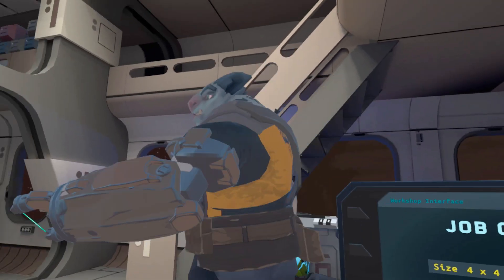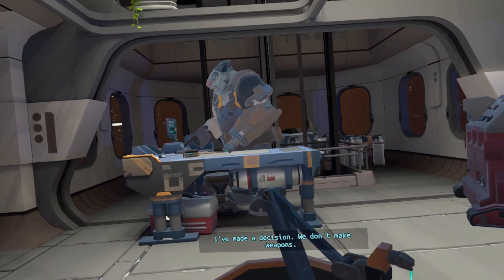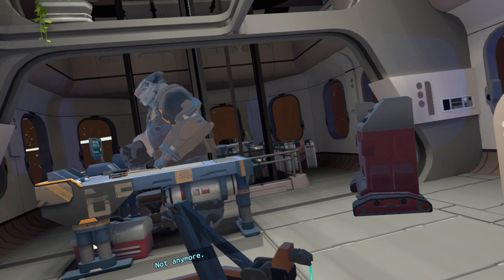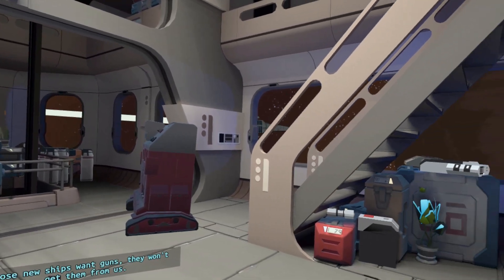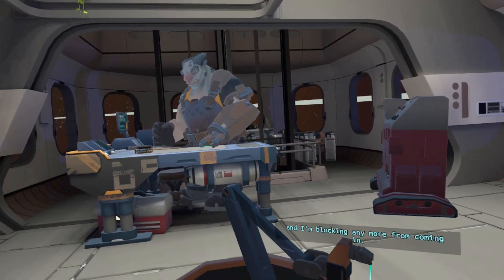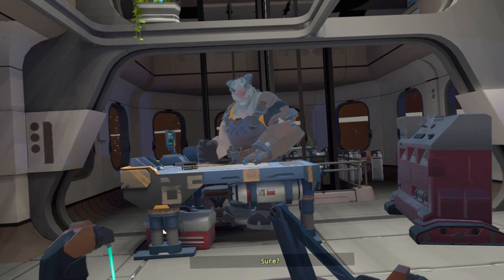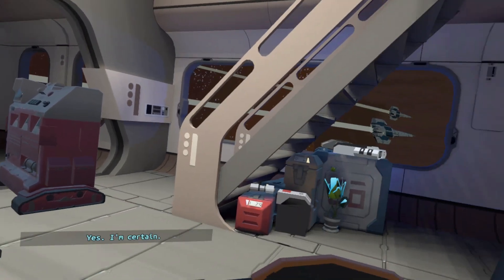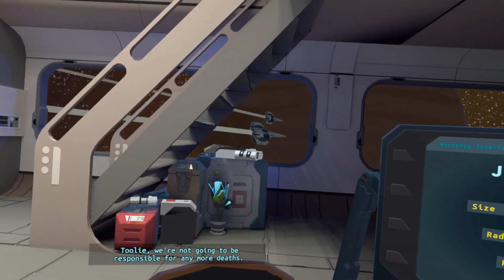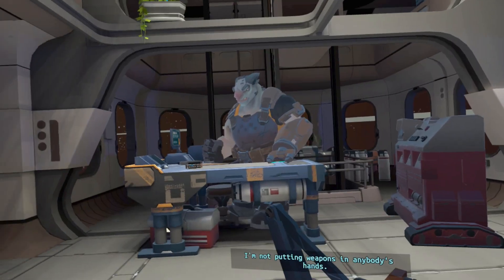Wait, what? What's going on? I've made a decision. We don't make weapons. Not anymore. Those new ships want guns? They won't get them from us. But they're going to get them from the planet. I'm clearing every weapon order. I'm blocking any more from coming in. But we could use the weapons. But what about the weapons on the planet, Din?